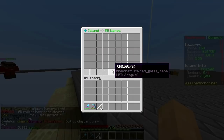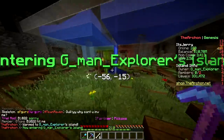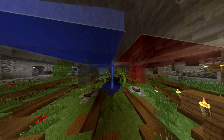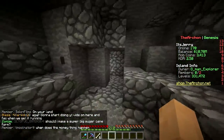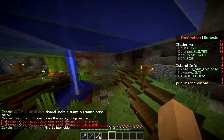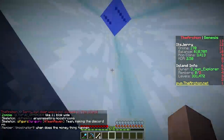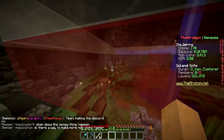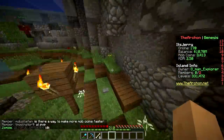Let's see what else there is — mob grinder warp. Whoa, look at this place, it's inside a cave! That's not Skyblock, that's cave block. How is this Skyblock if it's not even in the sky? Did they build all this manually? Maybe it's a custom starter island. We can't even get out — door use is not allowed.